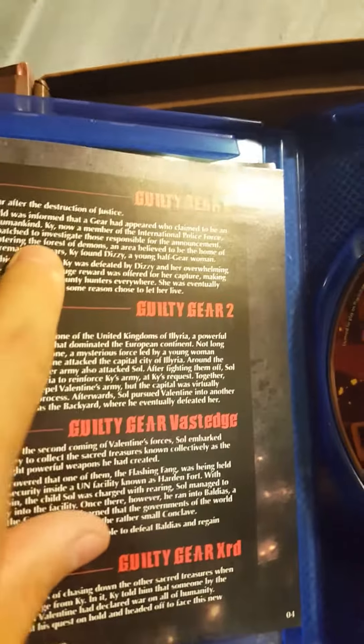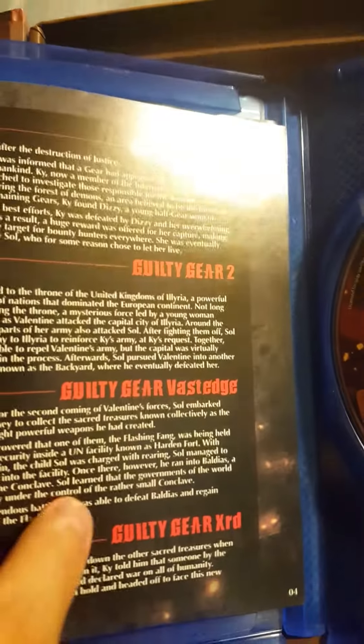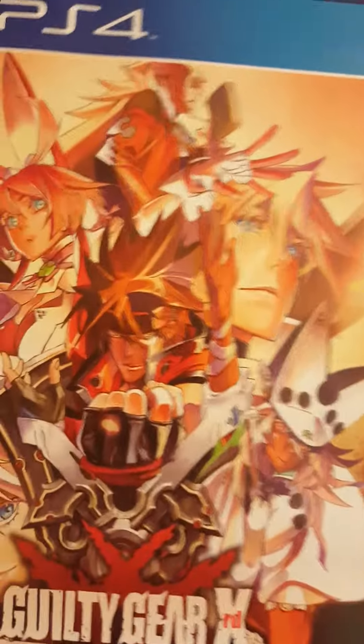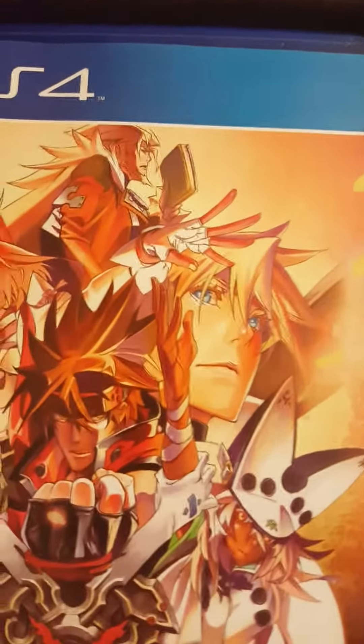Even for those who didn't get the collector's edition, the manual gives you a little bit of information — it recaps Guilty Gear X, then Guilty Gear XX, then Guilty Gear Overture, and then Guilty Gear Xrd Sign. So it really recaps the player on the story history of Guilty Gear so they're not lost when they play this game. The best part is it's in color, because most games these days don't come with a manual at all.